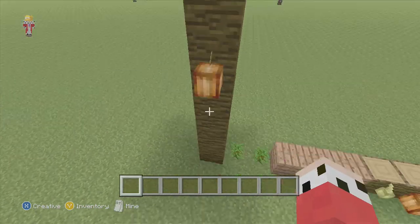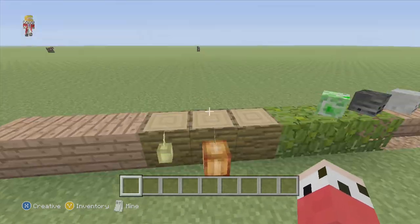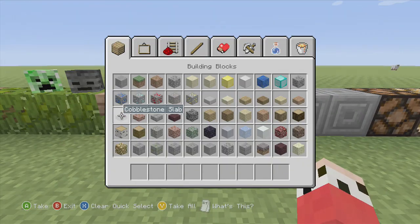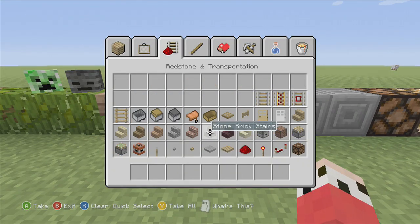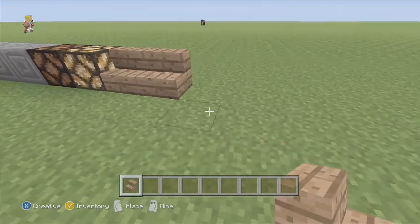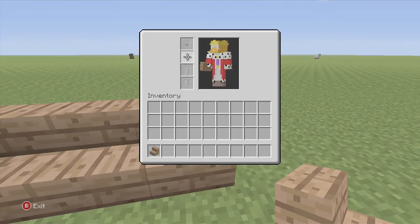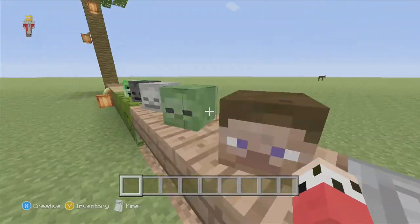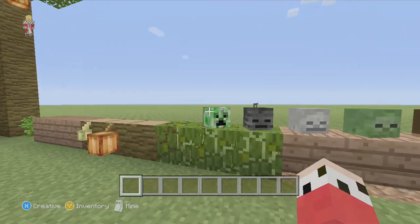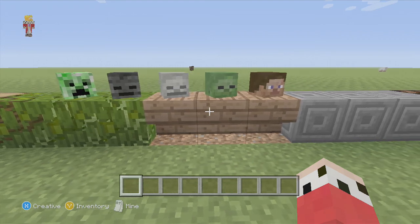Jungle wood and cocoa beans, mostly the saplings, the woods, cocoa beans, the leaves, upside down stairs. There we go, corner stairs. So yeah, we got all heads as well guys, but they only spawn in creative.